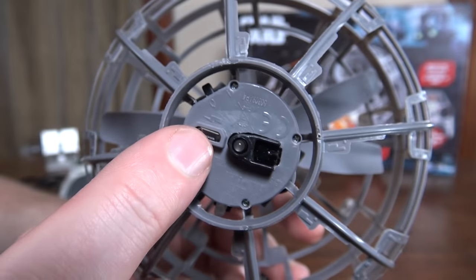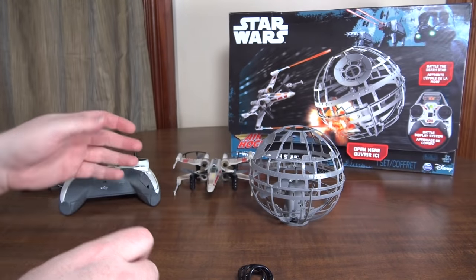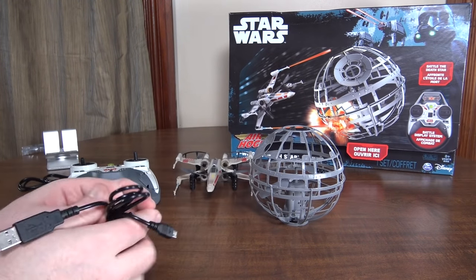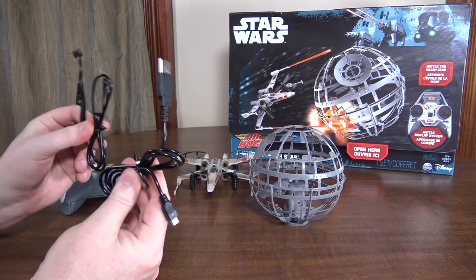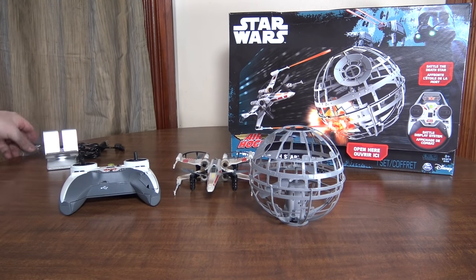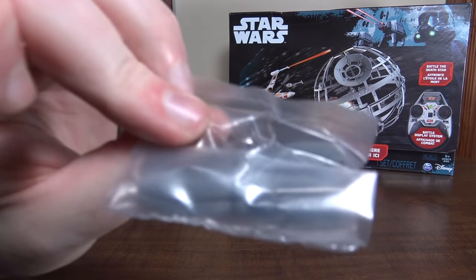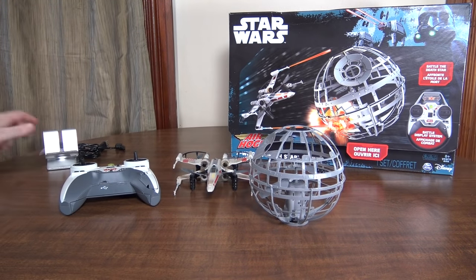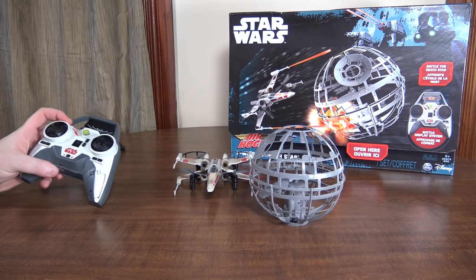The Death Star only has USB charging — you do not have the option of charging it off the transmitter, you have to use the USB cable. A little bit strange, but they do give you two USB cables. It also comes with a spare set of props for the quad, which is nice.